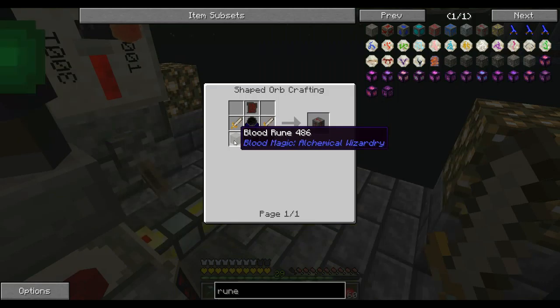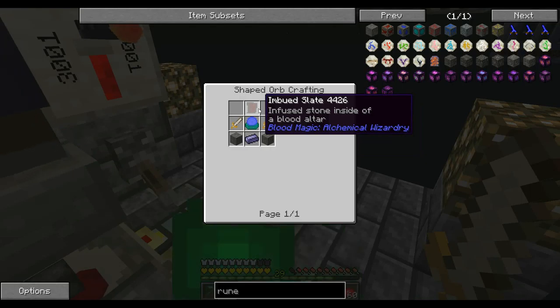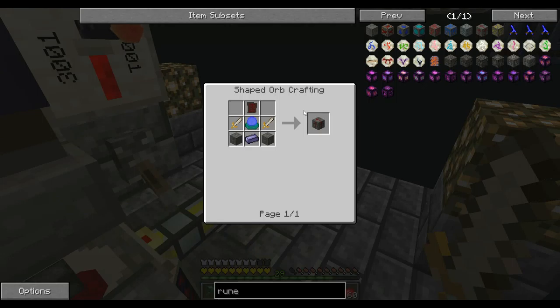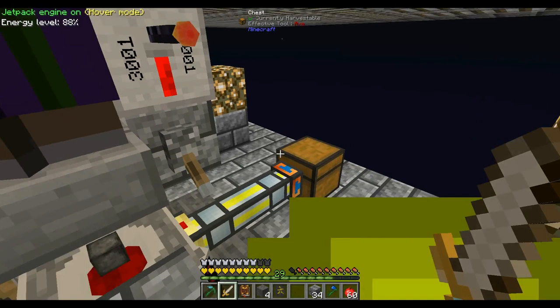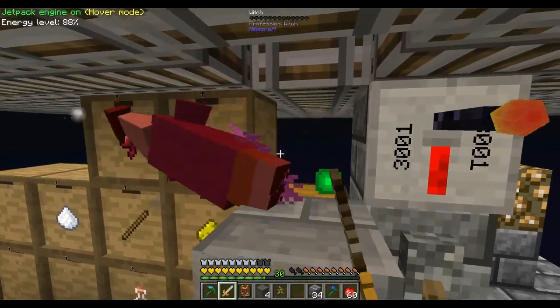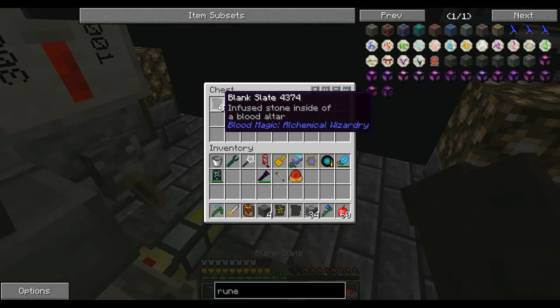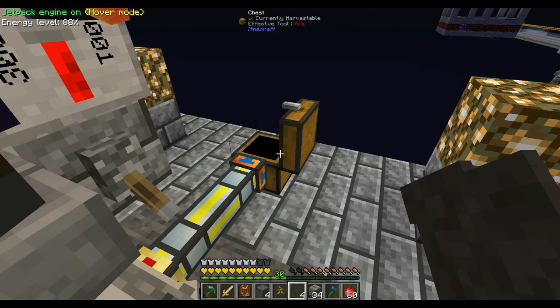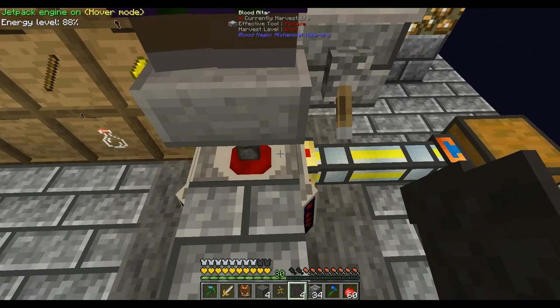The rune of sacrifice needs two blood runes, four blank slates, and a fifth blank slate turned into a reinforced and then an imbued slate. It also needs two daggers of sacrifice for each one — yikes. So I need to get these things made, and I'm also wanting to take these and put them in. That's fine, it'll start doing that anyway.